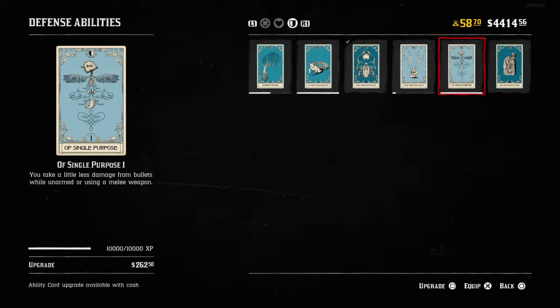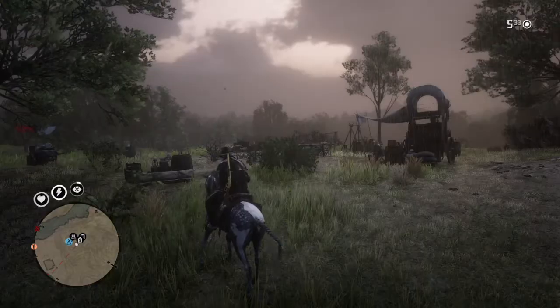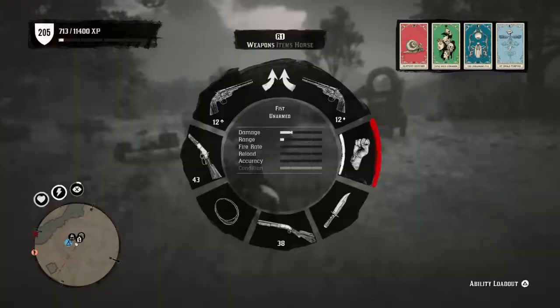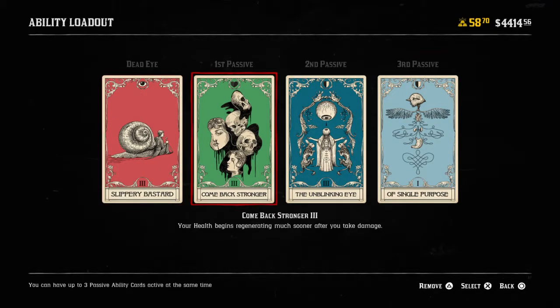Another one that would be good with Comeback Stronger is Of Single Purpose. If you're using this build just to help you heal while getting back to a base and you're unlikely to take a headshot, this works well because it says you take a little less damage from bullets while unarmed or using a melee weapon. So you could just take the weapons out of your hands and run empty-fisted, or hold a dagger in case you get tackled.